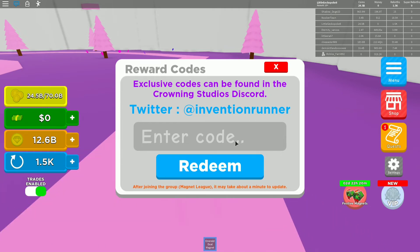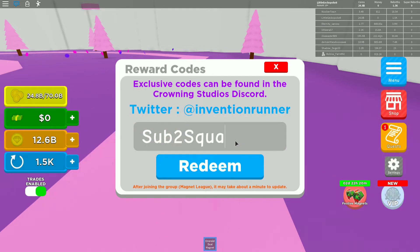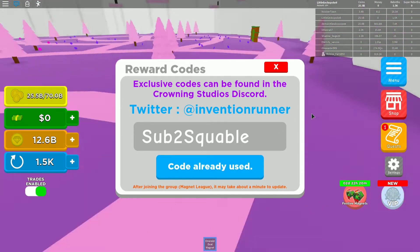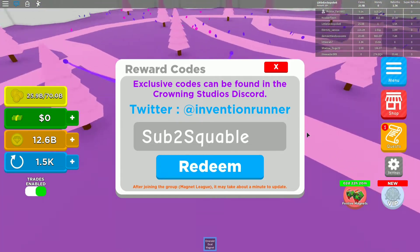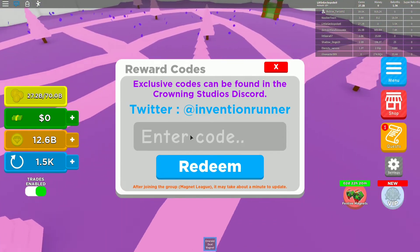The first code is Sub2Swap. Okay, it says 'code already used' — yep, I've already used that code. So you can go ahead and try it. I've already redeemed it.